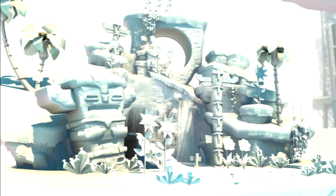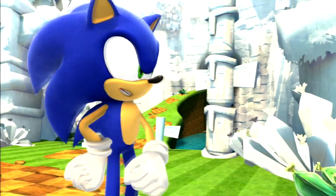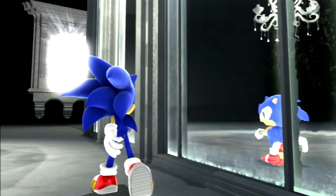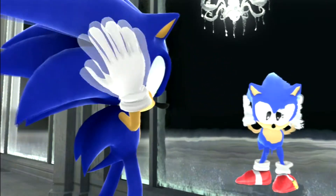Modern Sonic wakes up, sees Green Hill Zone, and checks it out. Sonic rescues Tails, and they try to find out what's going on. Later, Modern Sonic and Classic Sonic see each other in the mirror world.